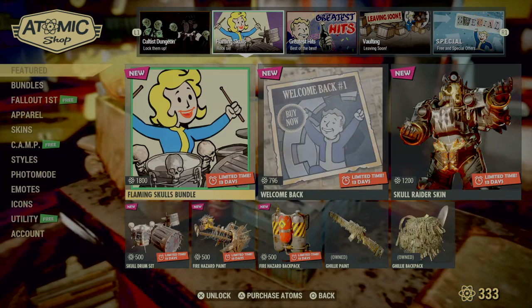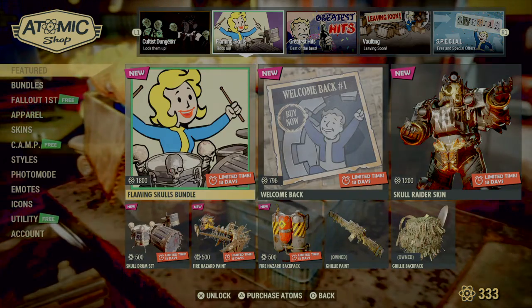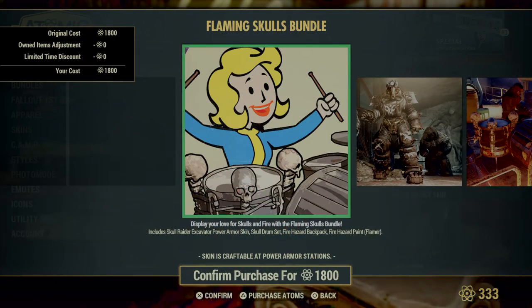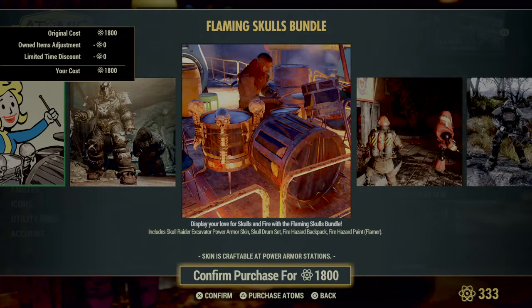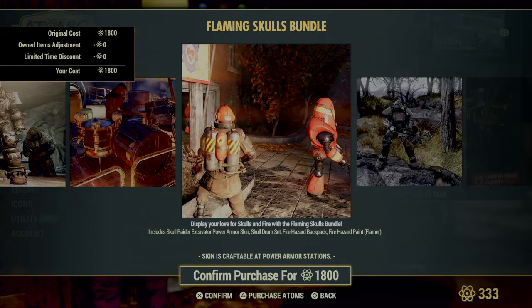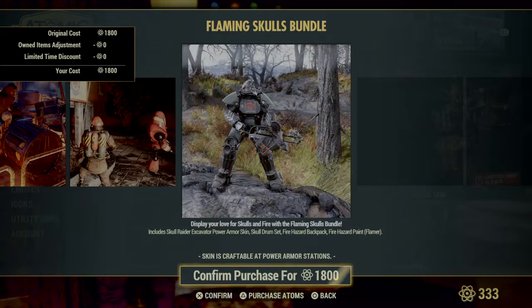Everything from last week is still available. You get the Flaming Skulls Bundle, which includes the Power Armor skin and the Skull Drum Set, the Fire Hazard Backpack, and the Fire Hazard Paint for your Flamer.